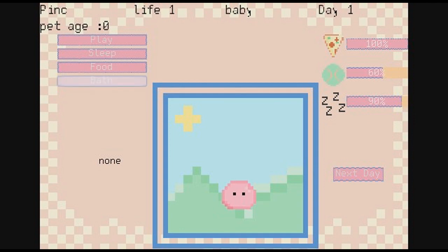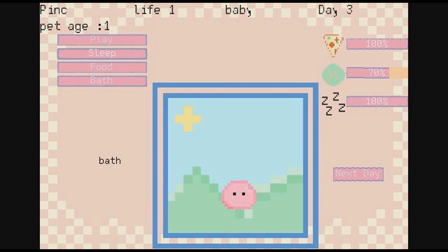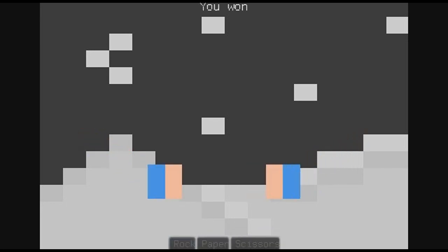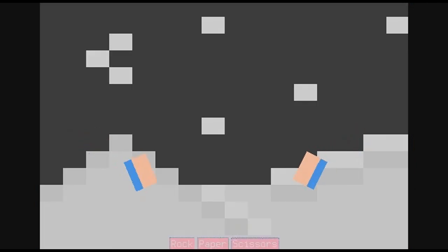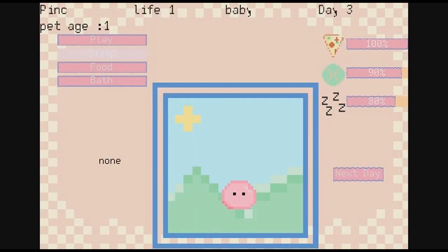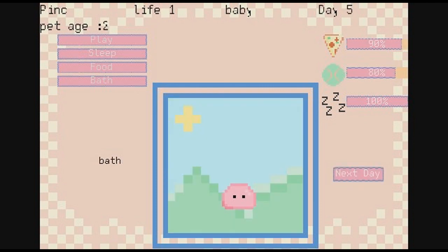Bath? Do you want a bath? No. Let's go to the next day. Now you can sleep. Maybe we should play again — they like playing, but at the same time I'm not very good at the game. I'm going to pick paper again. I kind of wish I knew what I was looking at. Did I win? Do you want to sleep? Next day. It's cute — I like the little frame it's in.